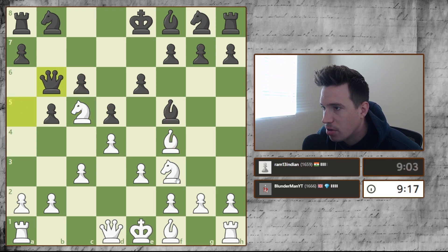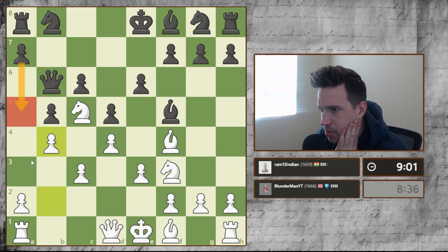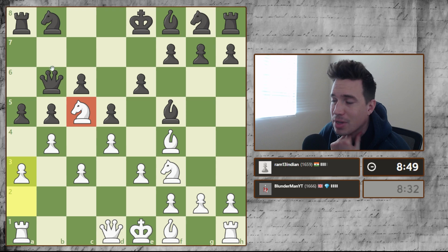He's thinking of trading here, and when I recapture he's going to recapture the pawn, so I can't bring my bishop in. Is there another way I can attack this? I can bring this pawn up — I think I'm going to do that. Then he takes, we take with pawn, and we still have this square for the bishop. If he comes here we can just come here, take-take, and we're protecting our rook with our queen.